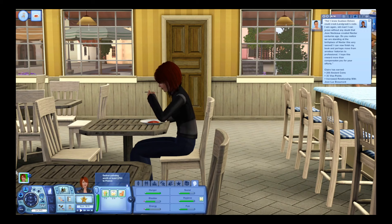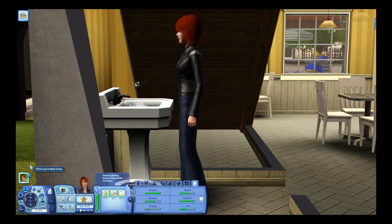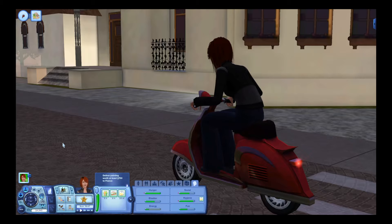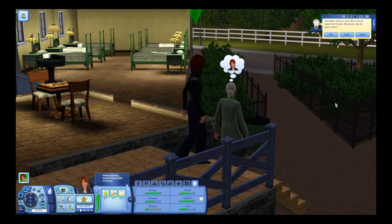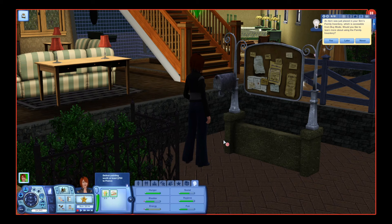Oh Claire, you're making me hungry. Okay, let's go to base camp so we can look at the board for a new adventure. I know it's our last day but maybe we can get a head start on something. Do we have mail? What did we get? Apparently this message says it's in the family inventory so I can't access that now because that's available from buy mode.